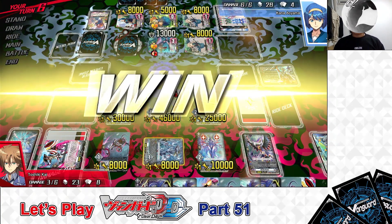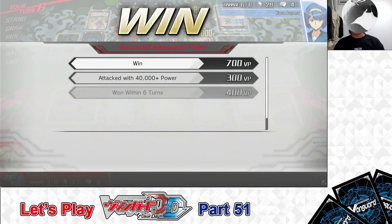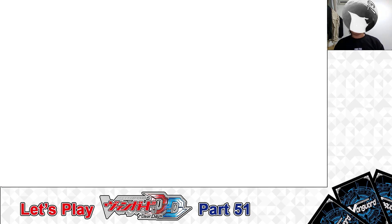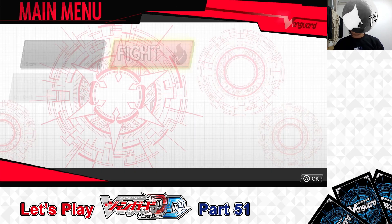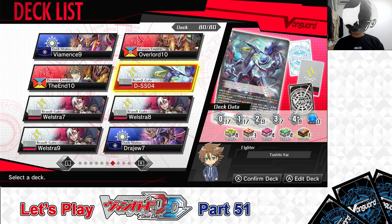That was a pretty okay match. I got to try out the cards in this deck and used them pretty well. Win results: attacked with 40,000+ power, did one over trigger draw, one superior call, and drew three more times in one turn. Leaving the fight, returning to the fight menu, back to the main menu, and on to the edit deck menu. The deck has been built, card effects explained, and I just finished testing the deck out.